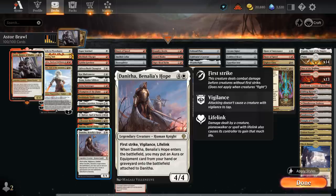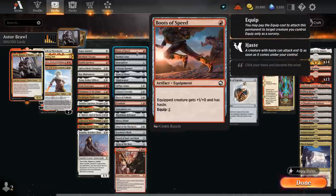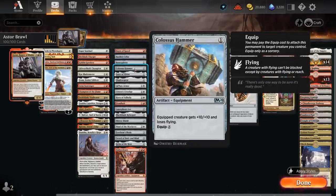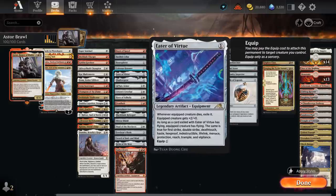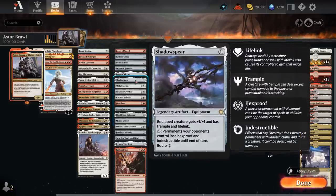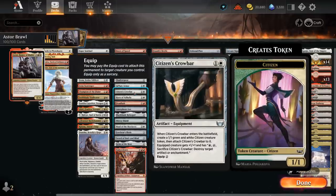Moving to the actual equipment: Boots of Speed gives +1/+1 and haste. Collar gives Death Touch and Lifelink. Bonesplitter gives 2 additional power. Colossus Hammer gives +10/+10 and the equipped creature loses flying — equipping this for 1 mana with Astor feels like cheating. Eater of Virtue is a better Bonesplitter. Shadow Spear gives +1/+1, Trample, and Lifelink. Plate Armor now costs 2 mana and gets a 1 mana discount to equip for each other equipment we control, giving +3/+3 and Ward 1. The Crowbar is great as it can destroy opposing artifacts or enchantments, and we can potentially get it back with Danitha.